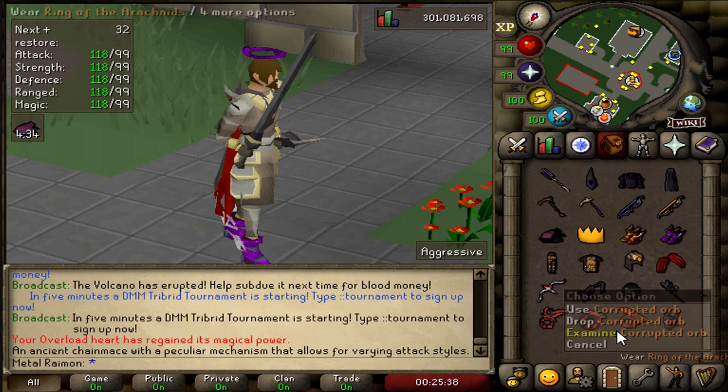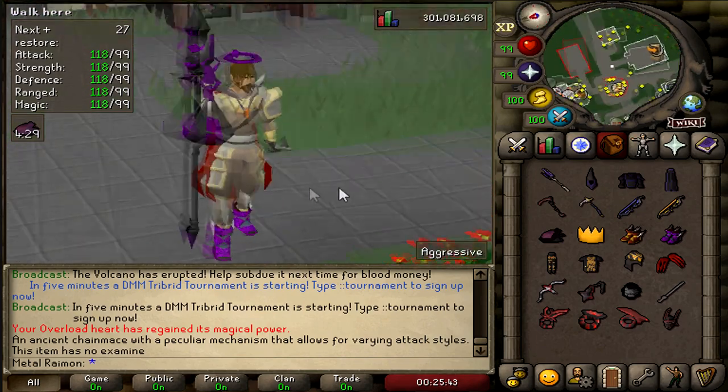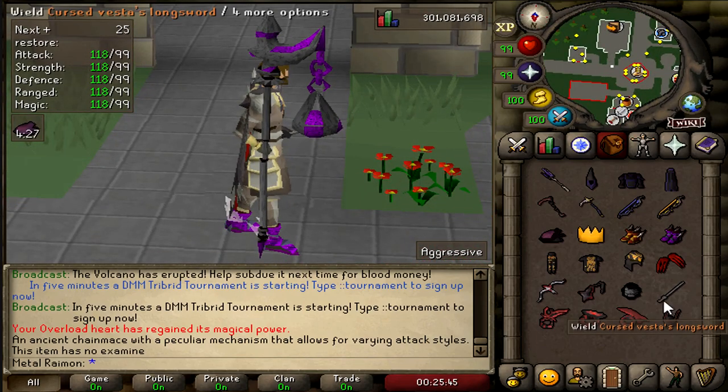We have a Corrupted Orb, which is actually from Nightmare, and it's used to make a Corrupted Nightmare Staff. Pretty cool, I really like the design of that — really nice item.